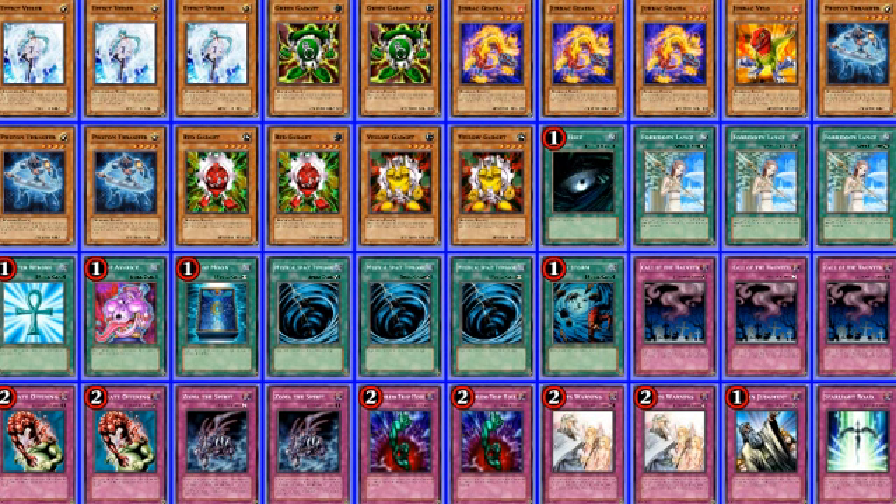You have three Valor, two Green Gadget, two Guiba, one Velo, three Thrasher, two Red, two Yellow. That's the monster lineup. For the spells: Dark Hole, three Lance, one Reborn, one Avarice, one Book of Moon, three MST, and Heavy Storm. For the traps: three Call of the Haunted, two Ultimate Offering, two Torrential Tribute, two Bottomless Trap Hole, two Solemn Warning, one Solemn Judgment, and Starlight Road.